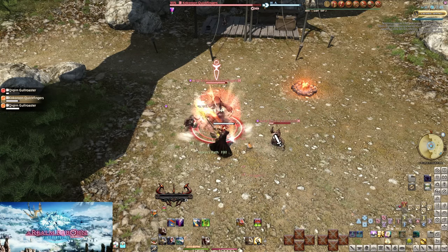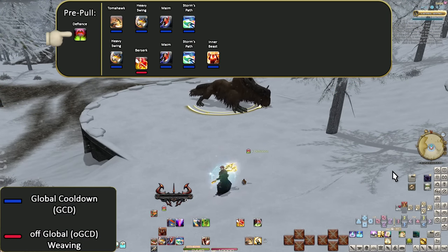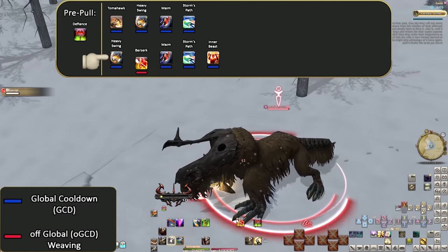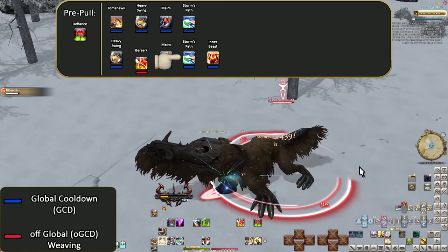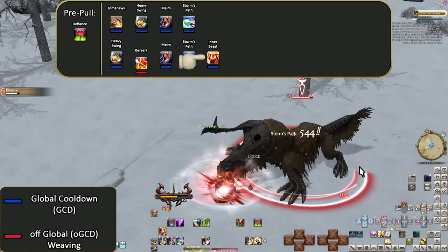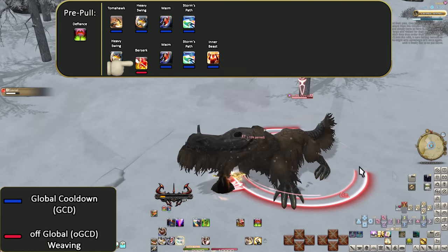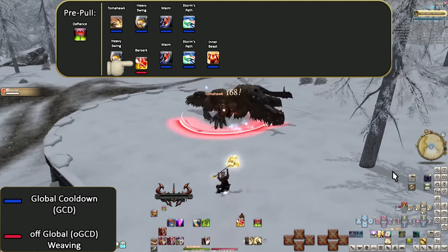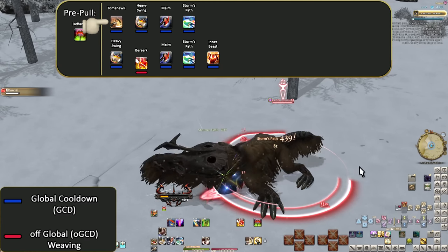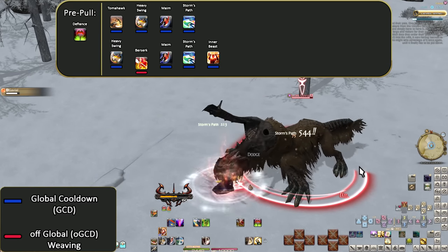Let's build an opener now. Pre-pull, Defiance if relevant. Tomahawk, Heavy Swing, Mame, Storm's Path, Heavy Swing, Berserk, Mame, Storm's Path, Inner Beast. The only thing this opener is doing is getting enough gauge to buff one Inner Beast and the two strongest hits of our combo. The second combo will give us a total of 60 gauge, enough for one use of Inner Beast. So popping Berserk before Mame buffs two hits of the combo and the Inner Beast we get at the end. There may or may not also be a Tomahawk before this to pull the boss into position. Positioning is always very important. Extremely simple — very fitting for Warriors.